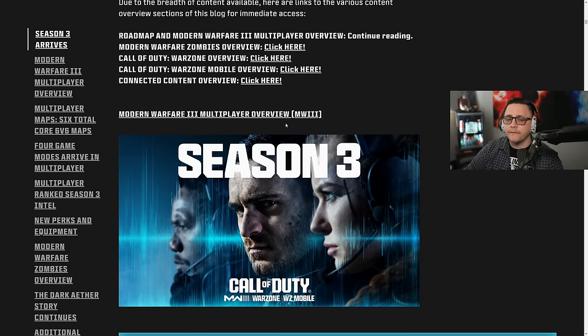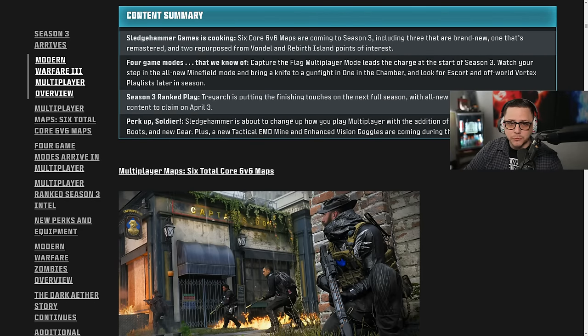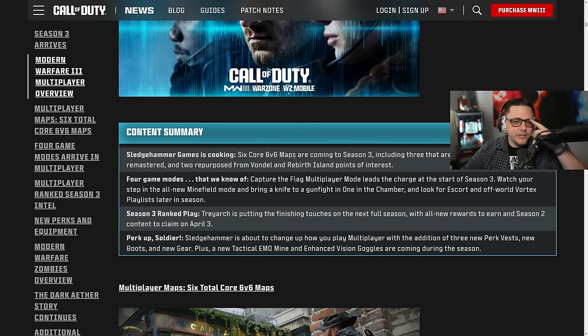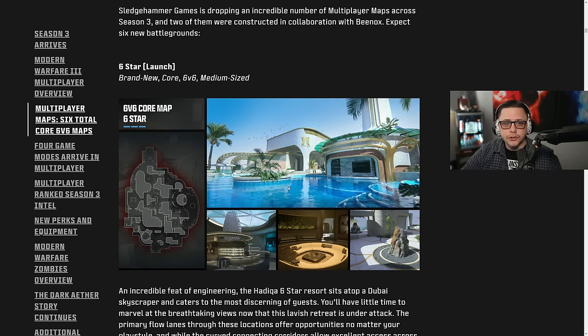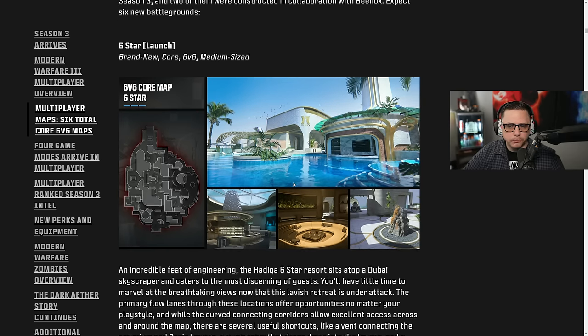The first section is Modern Warfare 3 multiplayer. It looks like there's going to be six maps, which is pretty good. Six core 6v6 maps are coming in Season 3, including three that are brand new, one that's remastered, and two repurposed from Vondel and Rebirth Island points of interest. Four game modes that we know of, and then Season 3 ranked will continue. Make sure you get your rewards if you haven't already — only got a week left on that.